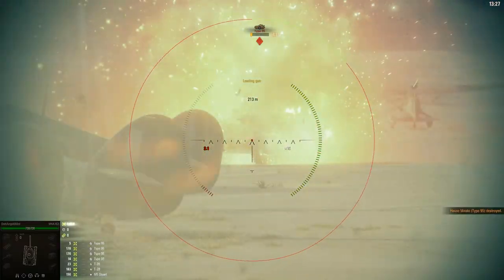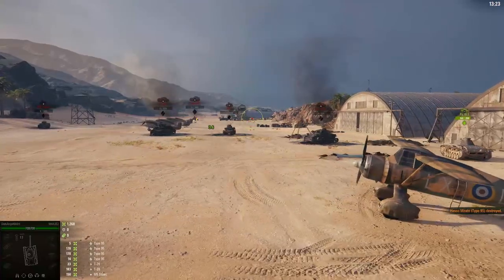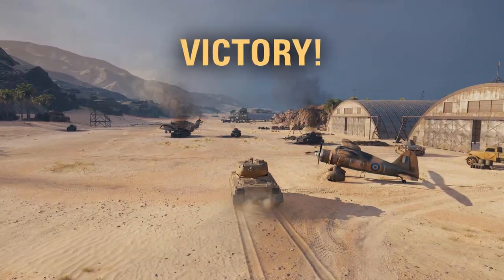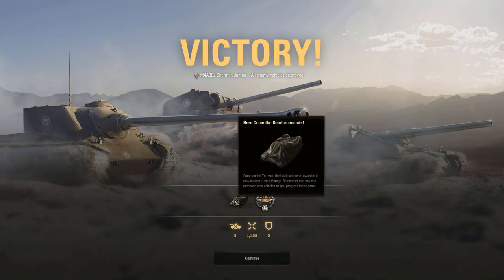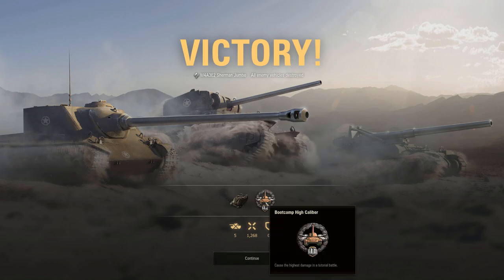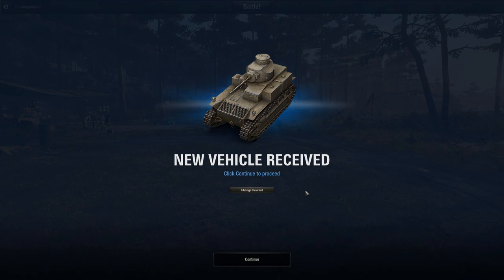This is just an introduction using the Sherman Jumbo. After the first battle — which was pretty easy since you were fighting bots that weren't shooting back — we get a vehicle. Let's go over the basics of firing: left mouse button.